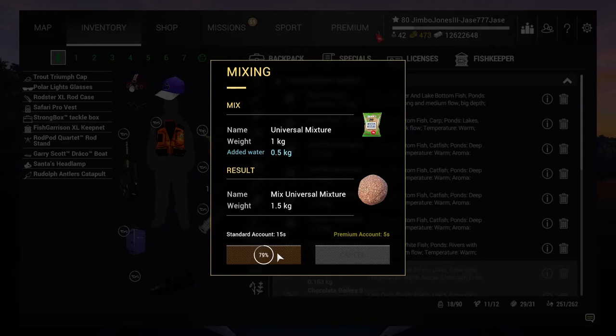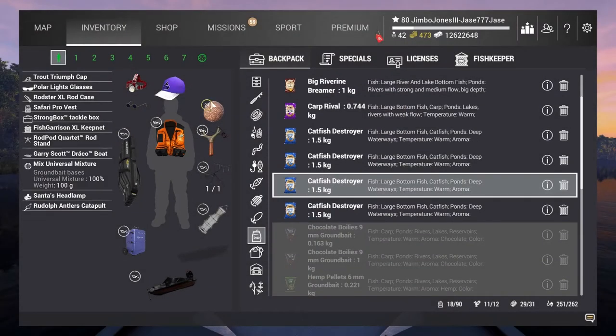This is where you put that mixture into that section — either if you've pre-mixed it, or you just press the button and it mixes. We've now got ground bait in the right slot with the catapult — which could be any catapult, but obviously I've got the antlers — and there's the ground bait in the slot, ready.